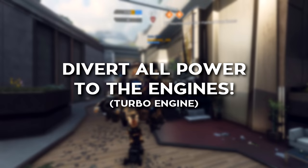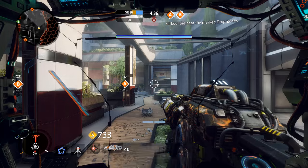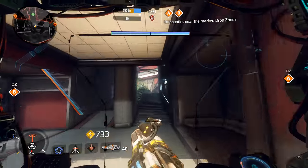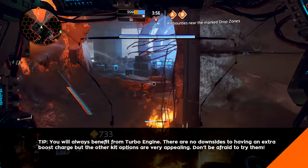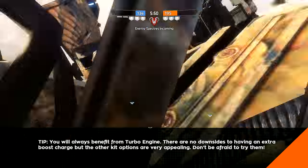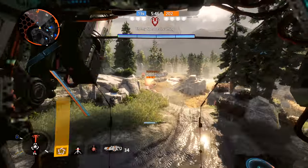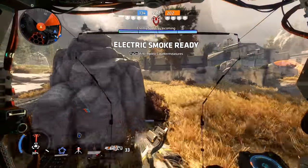Finally, Turbo Engine is the most commonly used Titan kit because it provides utility across your Titan's entire lifespan and augments your Titan's combat effectiveness in ways the other kits do not. In a heavy chassis, you're giving your lumbering oaf a means to dash to safety when caught out of position. In a medium chassis, you're putting your agility on par with a light chassis. A Turbo Engine installed in a light chassis will allow you to move faster and farther than any other Titan on the battlefield.